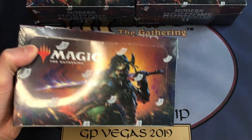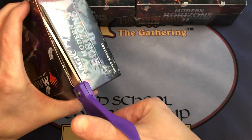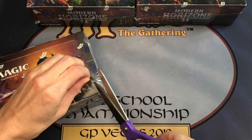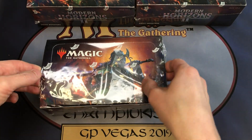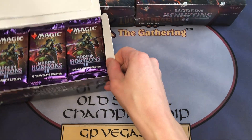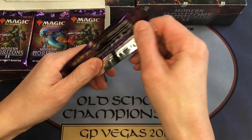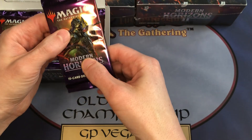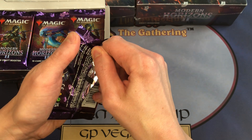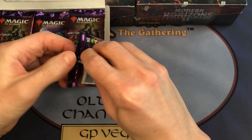We put together enemy fetch land foil shock lands — you could get those in these boxes at the time. Those were the cards everybody was chasing; they were like $50 to $75. You could get them in foil, in retro frame, and in retro frame foil, and you could get like two or three per box. There was also Ragavan, Nimble Pilferer — that card was about $50 to $75 at the time and is now the most expensive card in the set. In these packs we're gonna try to get some fetch lands and Ragavan, the Nimble Pilferer — we'll see how these packs go.